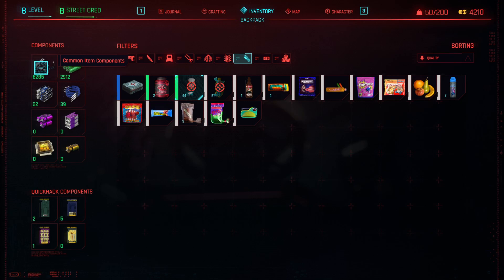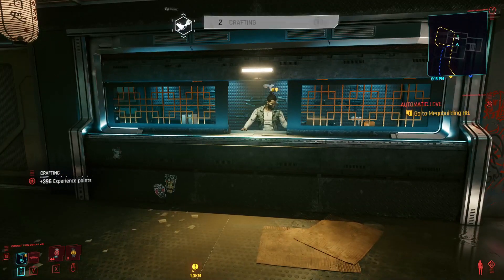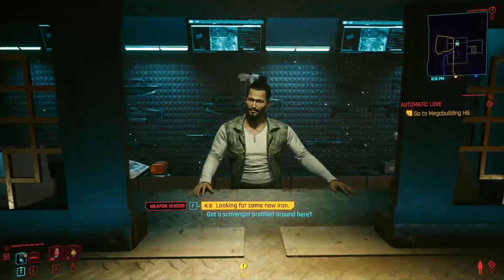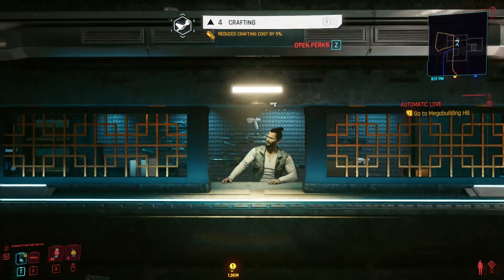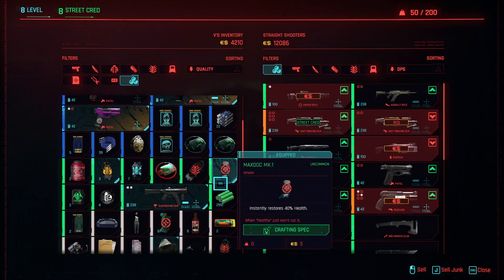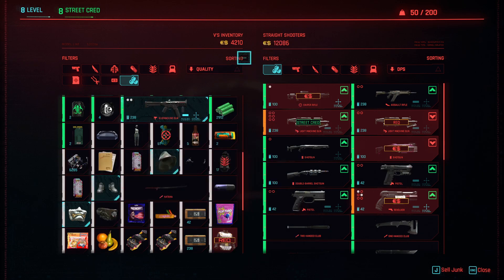As I said before, the common ones sell for five each and the uncommon sell for eight each. Just to confirm — yes, five each right there. That's 30,000 euro dollars. This guy has 12,000. So is it worth me selling? Yeah. And the uncommon sell for eight, so let me work out what I'd get for 5,000 components... About 2,000 to 2,500.